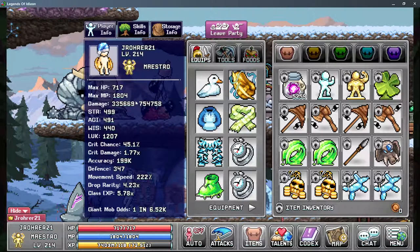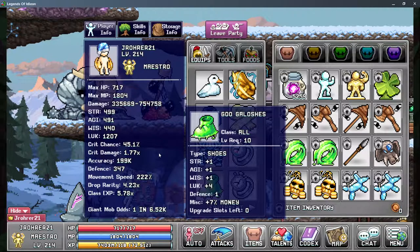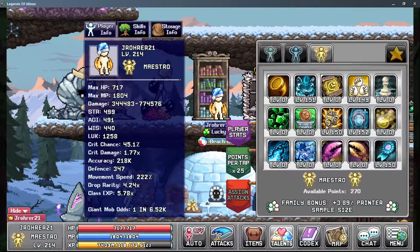For your equipment loadout, Keizor Helm, Keizor Chest, and Cheizor Chest are actually pretty massive upgrades for Maestro damage. The Cheizor Shoes are also very good — you just want to pump your luck stats as high as possible. To give you an idea of how badly Clever Clover scales: at 1207 luck, it gave 51 luck for 125 talent points — really not great.